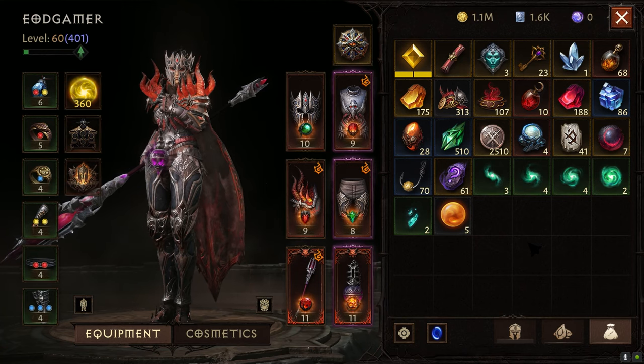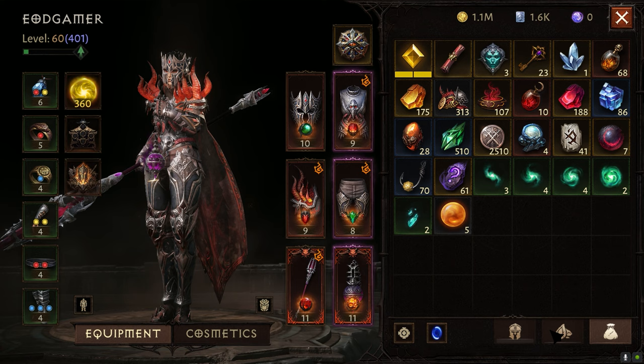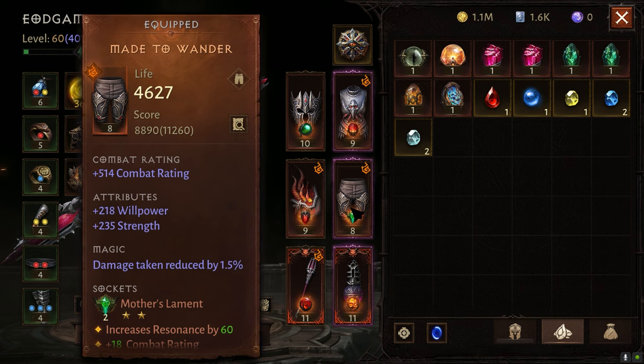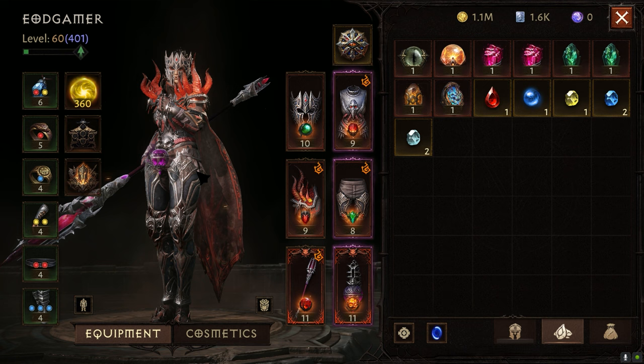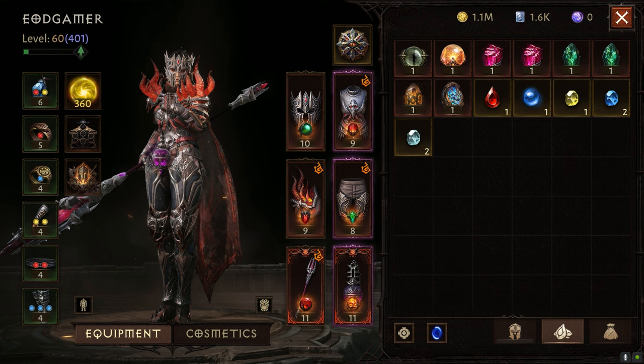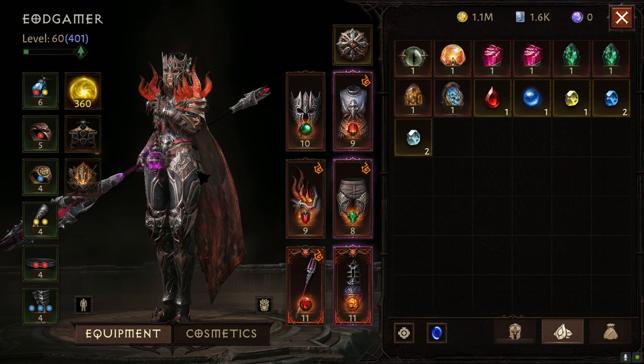Hey guys, it's me EOD Gaming here, and in this video I want to share with you 5 beginner tips that I wish I knew sooner in Diablo Immortal that could have made my life a lot easier by avoiding a lot of pitfalls. How this guide differs from others already on YouTube is that I'm a recent player, giving you a recency bias and some things you can take advantage of when there are already very high level characters and an established market — and how you can accelerate your account by making use of very successful players who are happy to help new players too.